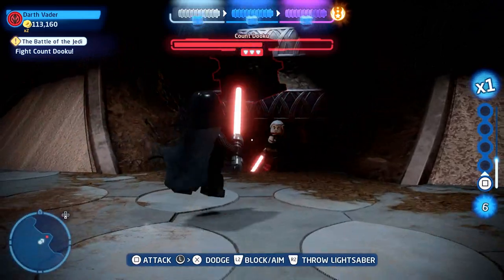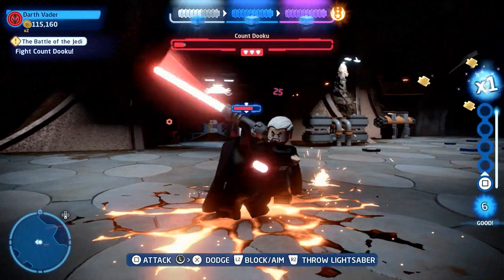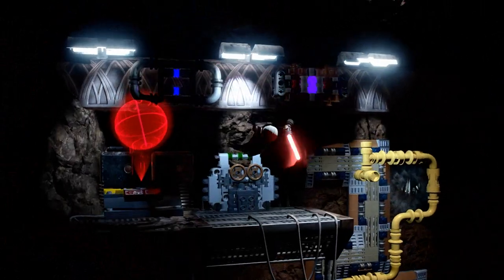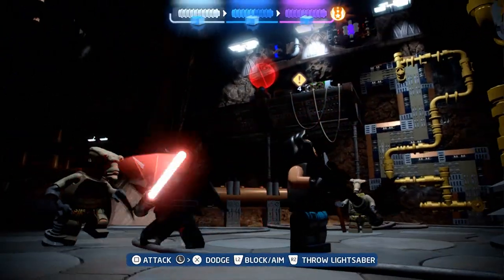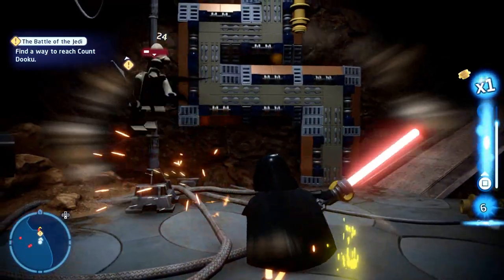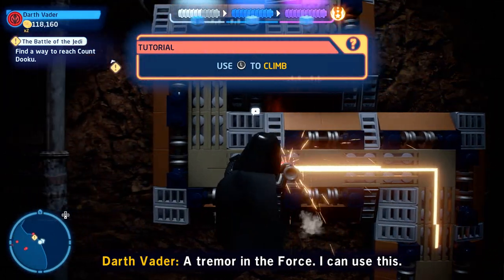Now we're going to go ahead and switch back to our saber-wielding character — in this case it's Vader. We're going to deplete that meter of Dooku. Once we get that first one done, he's going to hop up onto a ledge. We're going to use the Force to maneuver or pull some piping and reveal a spot we can use our saber to climb the wall. Once we get up there, we're going to do one of those rapid button pressing moments and then drop back down. Once we do that, it's almost the perfect angle on where the final minikit is.